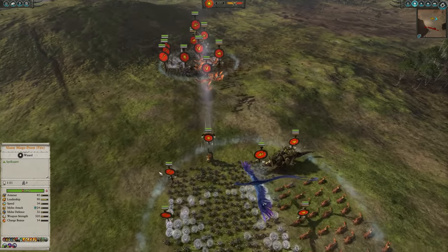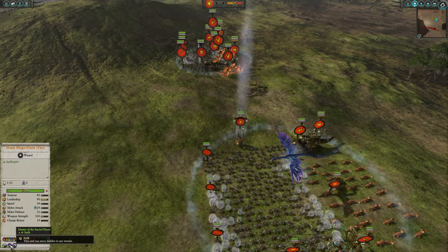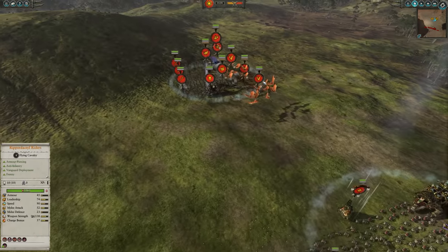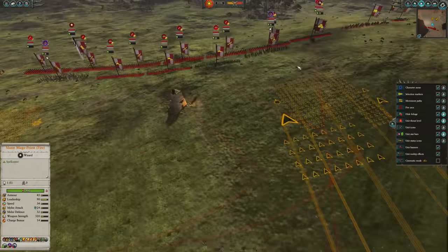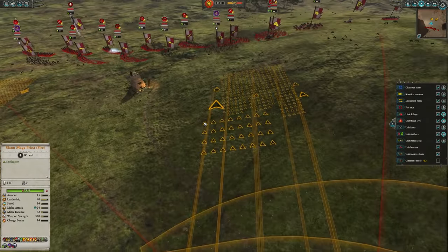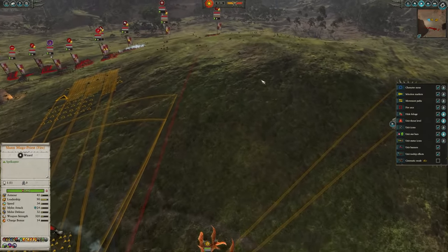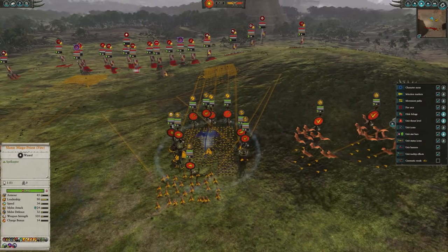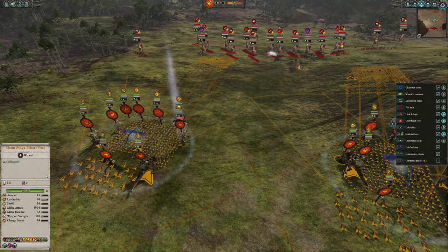This basically means the enemy can't use all their wonderful ranged units to obliterate my lines before I get there. They won't see me until I'm about here — that's where the stealth tends to run out. I'm sending my Ripodactyl Riders around to try and flank the Hellstone Rocket Batteries, but since they are two of the only four units on the map the enemy can see, I'm probably not going to have too much luck trying to hide from them.